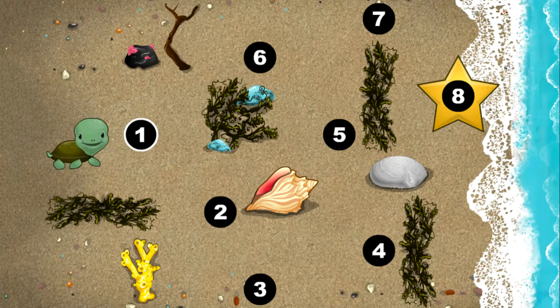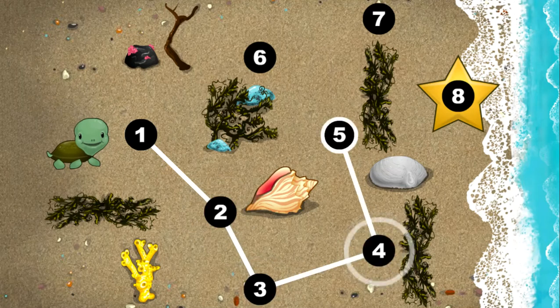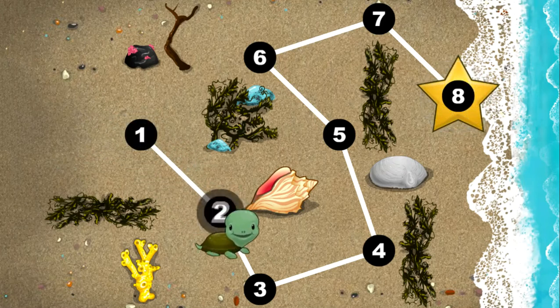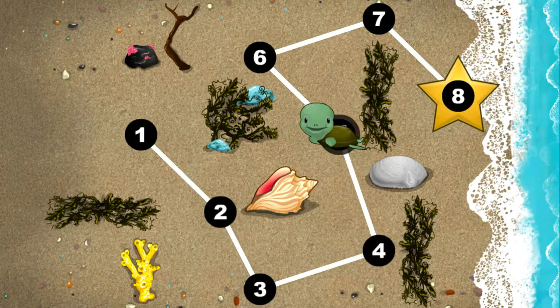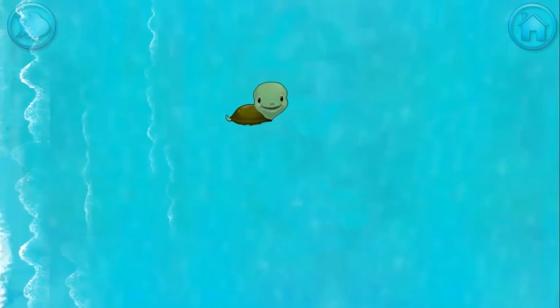This baby turtle needs to get to the sea! Connect the dots to show her the way! Yes! One, two, three, four, five, six, seven, eight. Happy travels, Green Turtle!